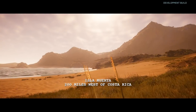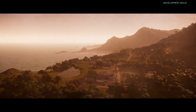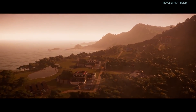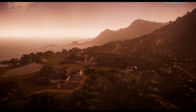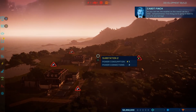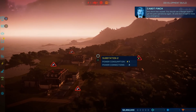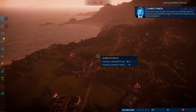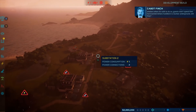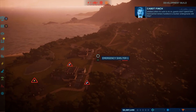As if prehistoric creatures weren't enough to contend with — on this next island, Isla Muerta, you may have some meteorological events: storms, extreme weather, that kind of thing from time to time. As you can see, the weather on this island can be a little temperamental. First thing you're going to want to do is fix any damage this storm has caused. Use a ranger team to get the park operational again. And don't forget to close any emergency shelters when it's safe to do so — guests won't spend their hard-earned dollars huddled in a bunker underground, will they?